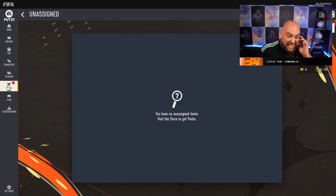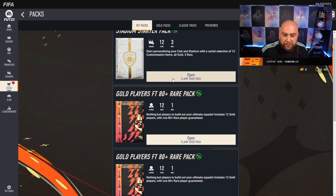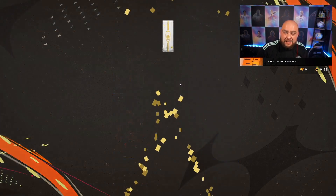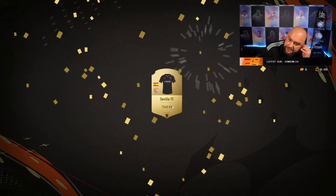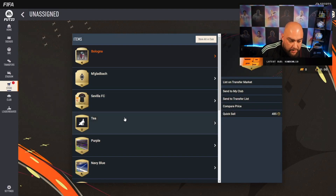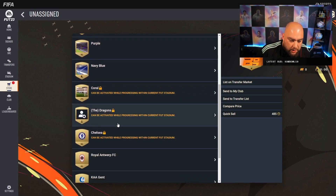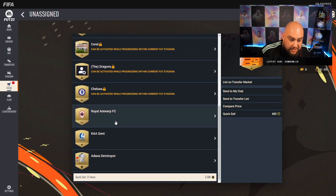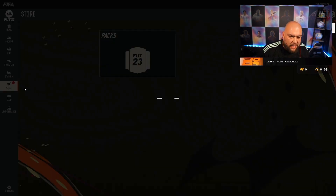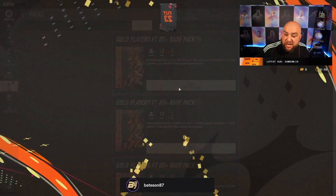Reality is we're not really getting much, as a lot of people would be seeing. Stadium starter pack - what are you getting? We've got a Sevilla kit, a black away kit, a tea celebration, purple coral, the Dragons Chelsea stadium theme by the looks of that, and a few nice kits as well. I could sell all this but I'm keeping it all.